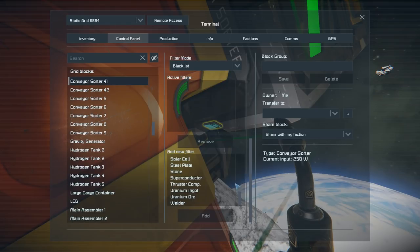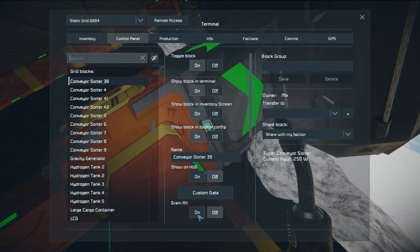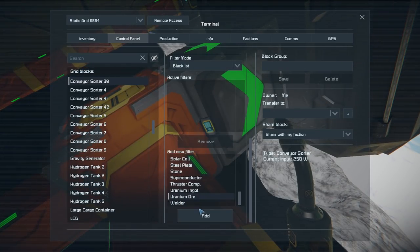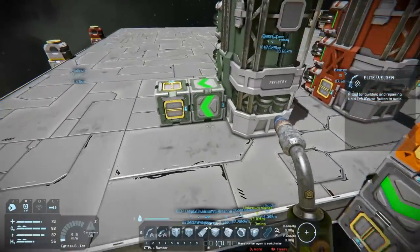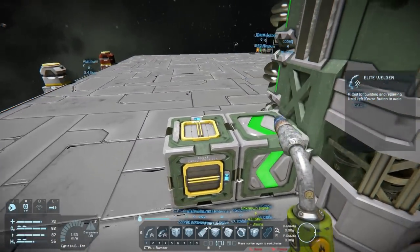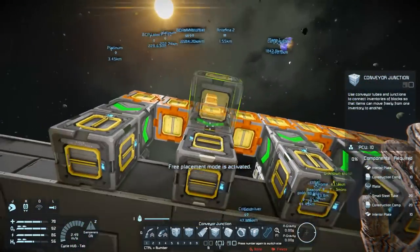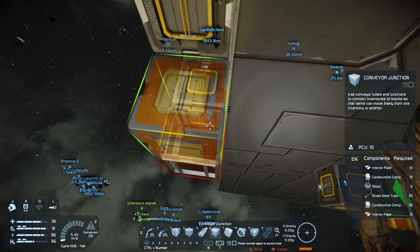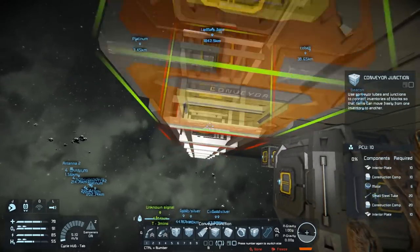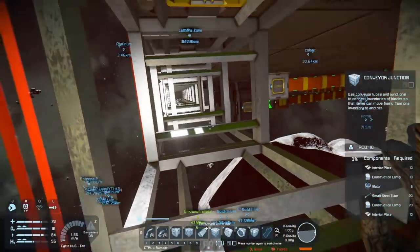So I've got two separate networks: one feeding to the main refinery line — the big red one that does all the mainstream processing — with uranium whitelisted to its own refinery. I moved the uranium container out front and added a sorter. Now to get everything hooked up I'll use conveyor junctions, keep my conveyors orange for that nice industrial look.